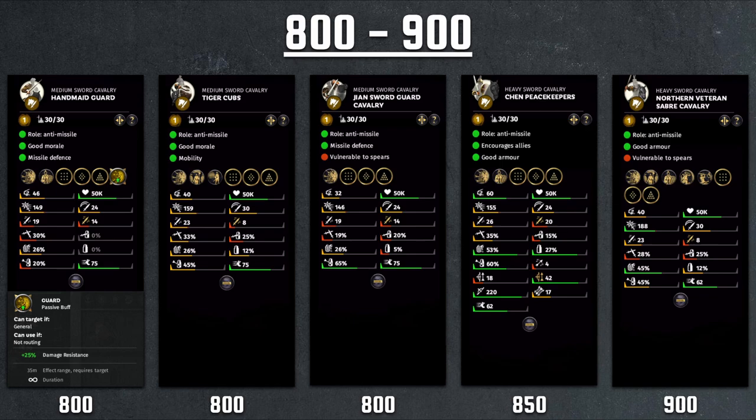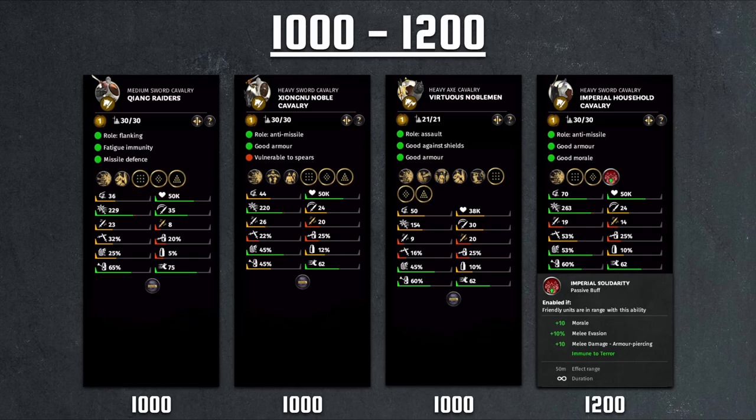At 900, we have the upgraded Northern Veteran Saber Cavalry. You're paying 210 extra for about 10 points of morale, about 30 points of charge, the same exact weapon, a couple more percentage points of evasion, and about 13% armor boost — while losing speed at the same time. It's a very standard heavy-versus-light trade-off at a higher price, and I don't give it a lot of value because units like the Chen Peacekeeper outclass it in stats at a cheaper cost. Certainly Liu Chong has restrictions, but he's a very powerful general with his show of force, so there should be no problems there.